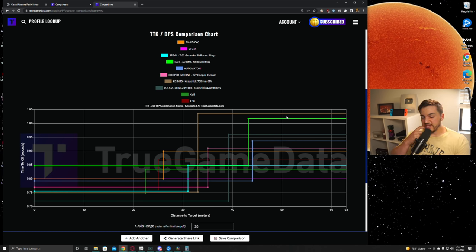That's all I wanted to cover today — how all this shakes up the meta. The STG is going to be absolutely top-tier both with and without the 7.62. The Volk and Cooper Carbine are going to be really good. The Automaton is slightly better than before, which was already great. The C58 and XM4 are still great — the XM4 actually caught a slight buff despite already being a meta weapon. If you appreciate the content, drop a like and a comment, subscribe and hit the bell icon, and I'll see you in the next video.